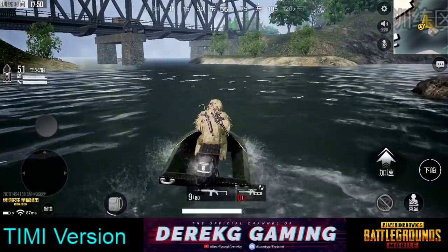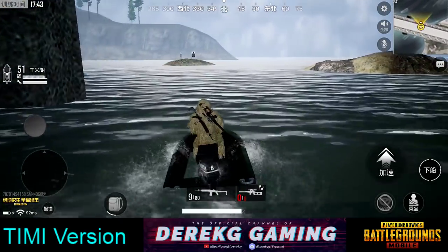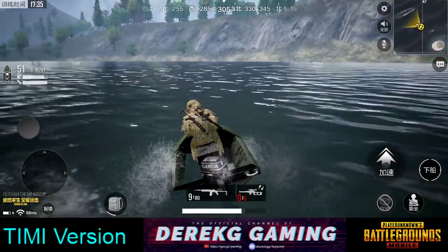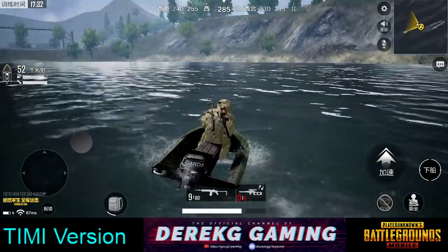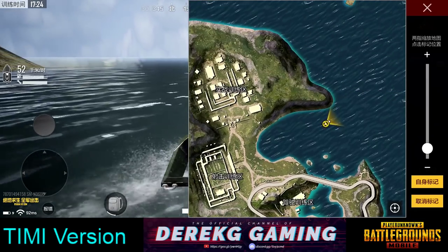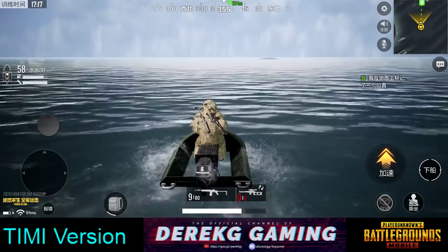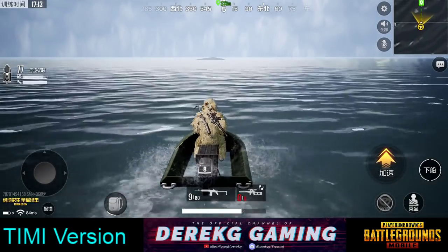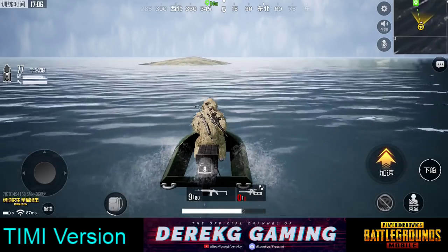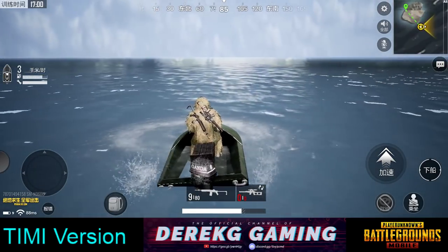Here's the jet ski. This is going to be rough with this control scheme, but let's take it out. There's a little cove here. I noticed there is an island out here, so we're going to go check out that island. It looks like it's a little sandbar that we can't drive up onto — I think it's the edge of the map. We hit the invisible wall and this little island is out there to taunt us.